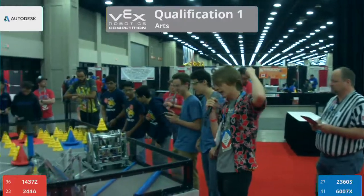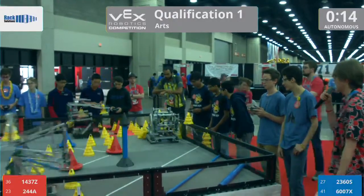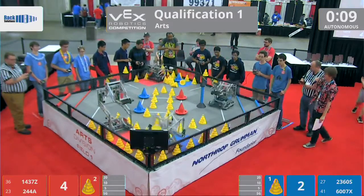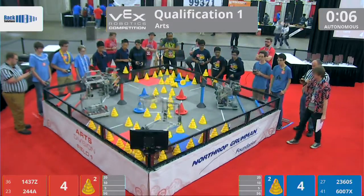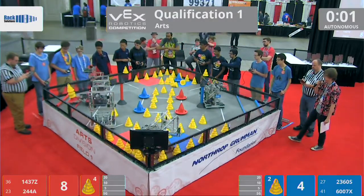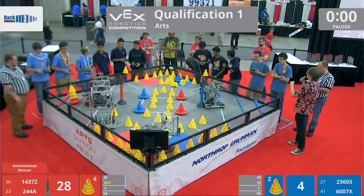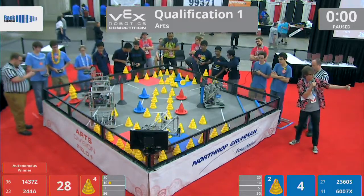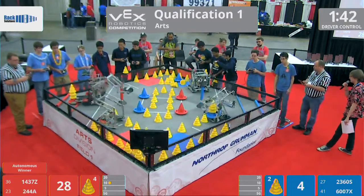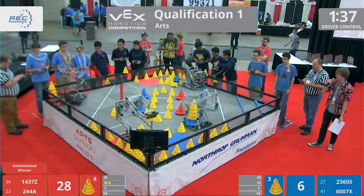Qualification match number one — autonomous mode in 3, 2, 1, go! For those of you who may not be familiar with VRC In The Zone, every match begins with 15 seconds of robots moving autonomously, according to a preset program instead of being driven by drivers. Autonomous mode is over — red has the lead, so they get that 10-point bonus. Driver control will begin in 3, 2, 1, go! The red alliance scored more points during autonomous, earning the 10-point autonomous bonus.